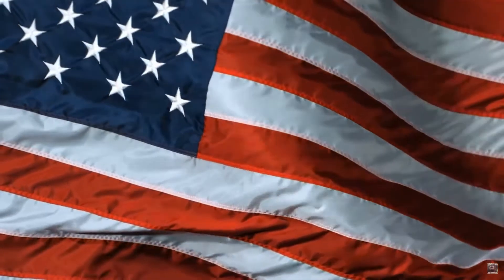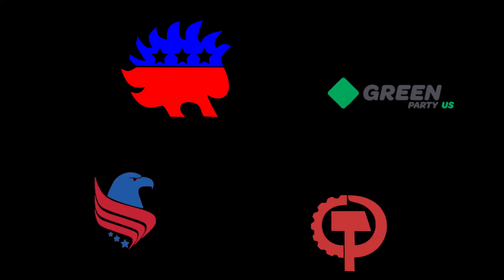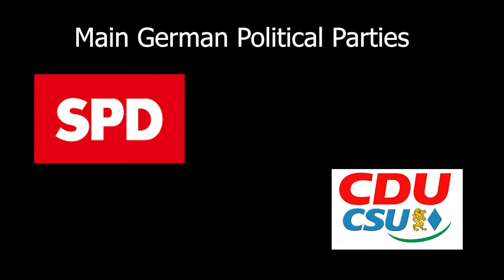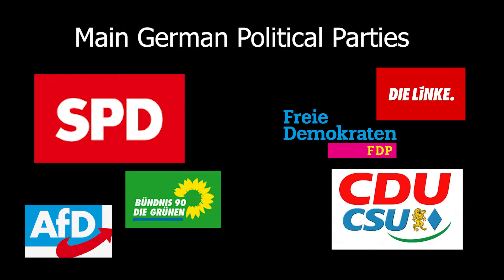An example of a two-party system is the United States, having the Democratic Party and the Republican Party, but there are smaller parties in the US — just nobody votes for them. An example of a coalition government is Germany, who recently had their elections. Their main parties are the Social Democratic Party, Christian Democratic Union, the Greens, Free Democratic Party, Alternative for Germany, and the Left.